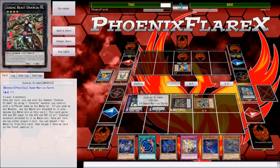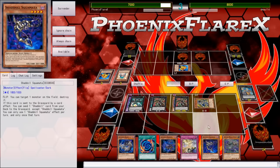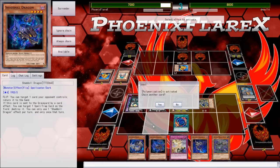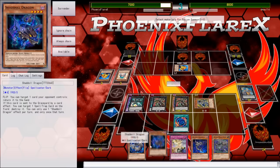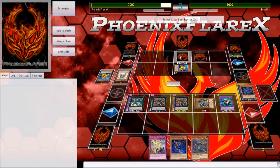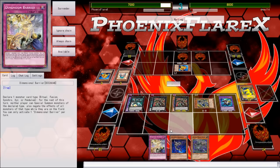We'll put Dryden on top of this, and I've got the Whiptail backing it up. Now I've got this here for another Rank 4 play if that's an option. First we're gonna Poly — send Beast and Squamata and fuse into the Winda. We're gonna use both of these effects: the Dragon is gonna pop a back row, and the Beast is gonna draw a card. I've got the Barrier backing me up.